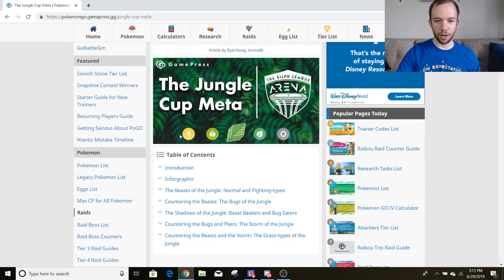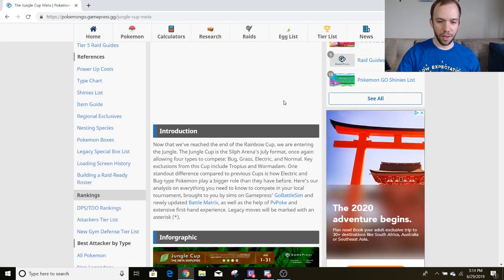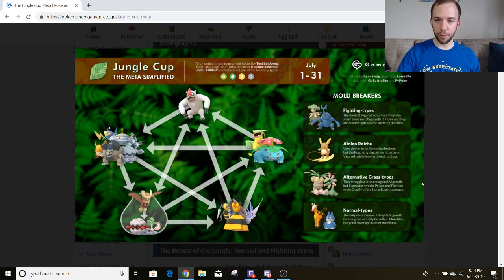So the main types here are Electric, Bug, Grass, and Normal. One thing that really stands out to me in this cup compared to the Rainbow Cup is that Bug and Electric types play a relatively big role comparatively. So I think that's pretty hype as far as variety goes. Now this article was made in collaboration with me and Lorma96, and I actually put in enough heavy lifting this time around where my name is actually on the article. So the summer of swag continues. And here we've got the lovely infographic made by Lorma96.